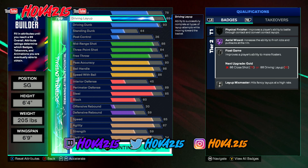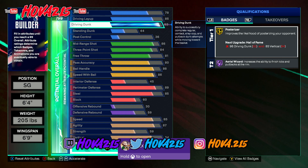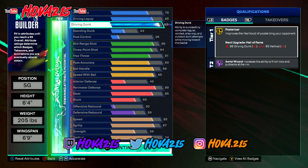You have a 93 driving dunk, so you're going to be able to get all the contact dunks — the pro contact dunks. You get every dunk package in the game. You get Posterizer on Gold, which you can make Hall of Fame if need be, and Aerial Wizard on Hall of Fame as already mentioned.